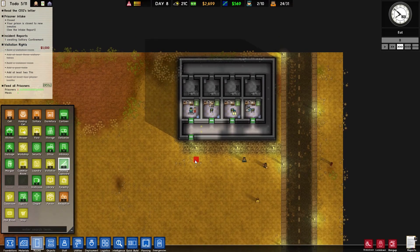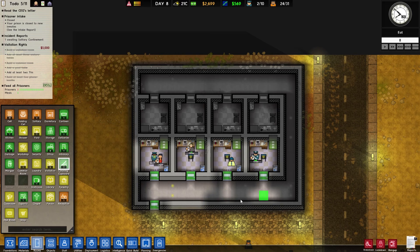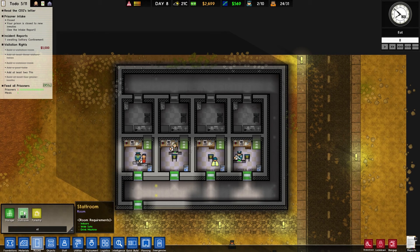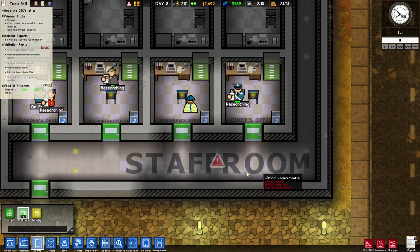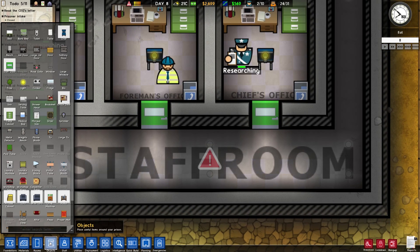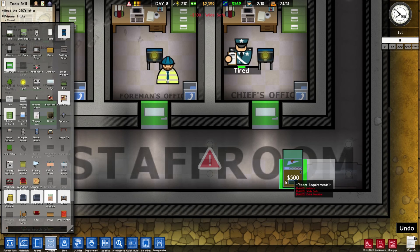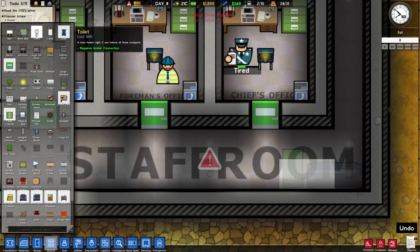Should I place a staff area over here? I feel like I should, otherwise these people are just going in and out. Let me go over here — staff room — let me just add this as a staff room. Object wise it requires a white sofa and a drinks machine. Here it goes — a white sofa, drinks machine. We're gonna add some toilets as well.